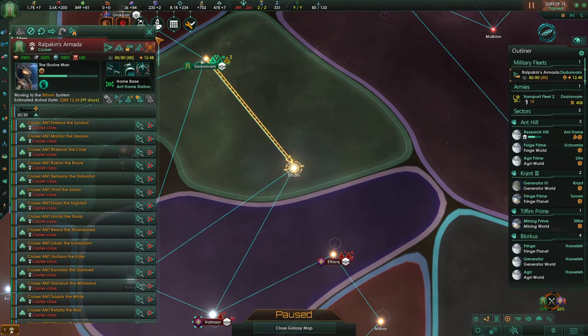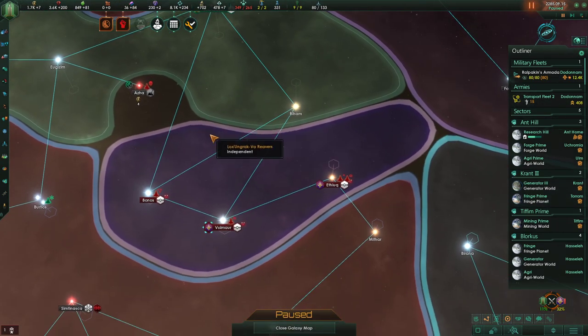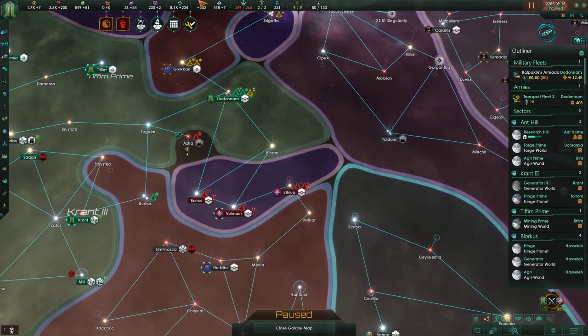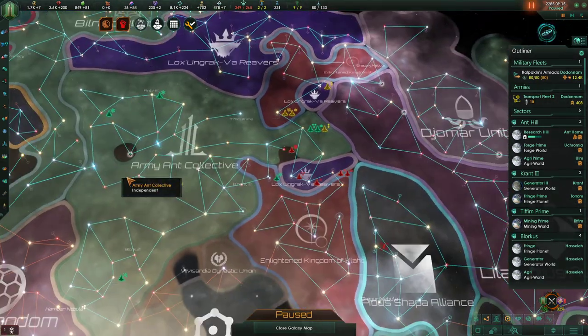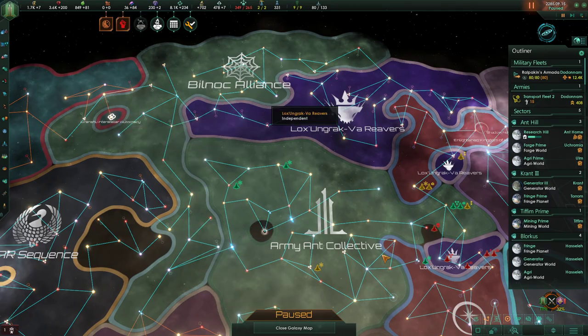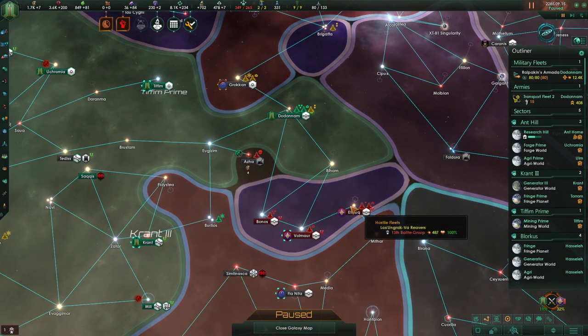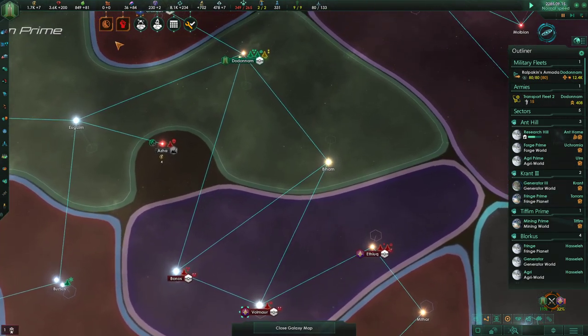They are just sending the fleet to an unarmed system. Once that is all done we can just take care of all of this and secure our foothold in this territory. I do want to take this guy out because he's the same color as I am, and I really hate that.